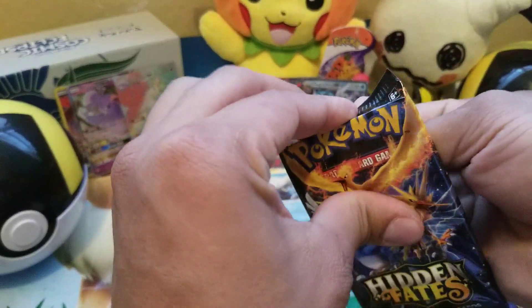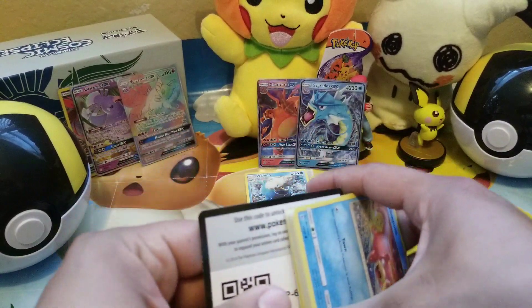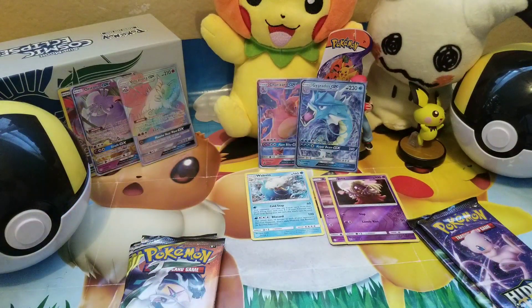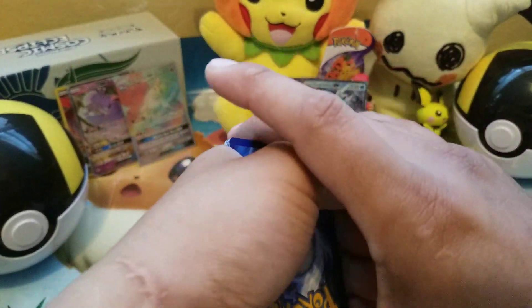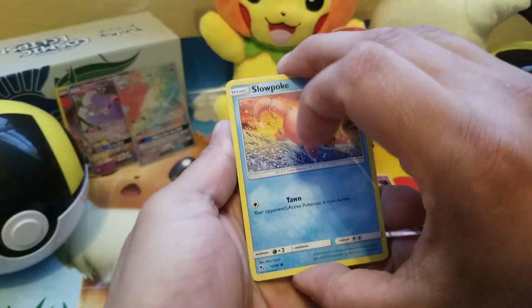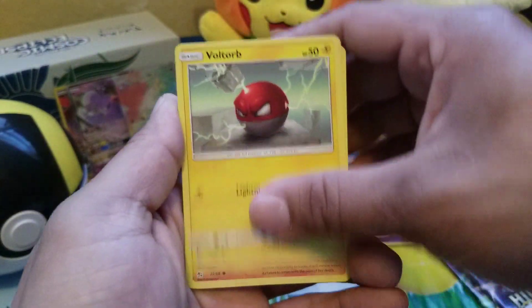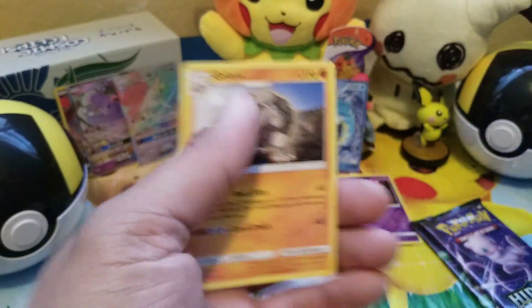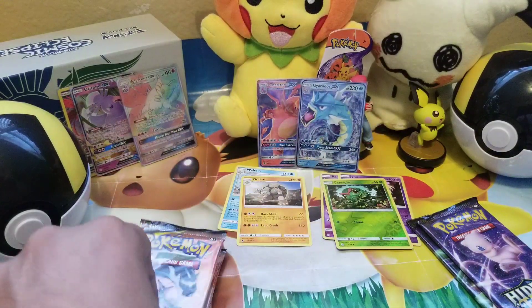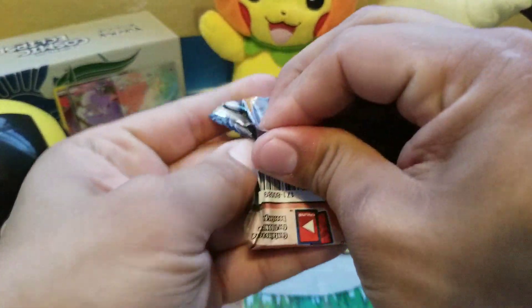I'm still looking for a lot of shinies — Shiny Ninetales and so on — there are a lot we don't have yet. That's the first Hidden Fates code card — go ahead and add that to your collection. Let me know what kind of pulls you get. On tomorrow's video we're going to give away 10 Hidden Fates code cards. This pack: Slowpoke, Clefairy, Koffing, Voltorb, Cubone, Lightning Energy, Brock, Misty, Giovanni, Chansey, and a reverse Caterpie — rare is a Golem. Nothing too exciting but that's alright, we have two more Hidden Fates and three more Cosmic Eclipse.